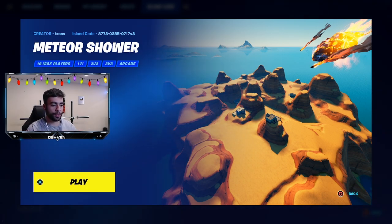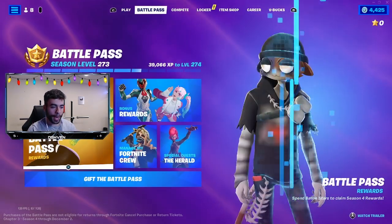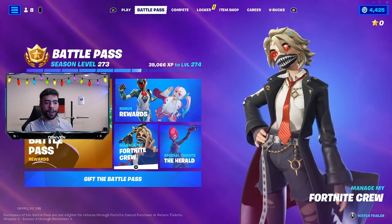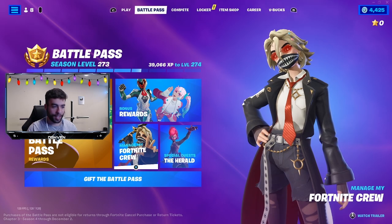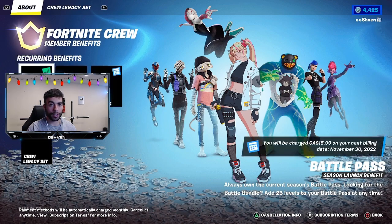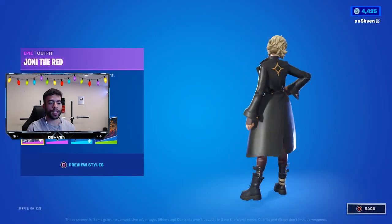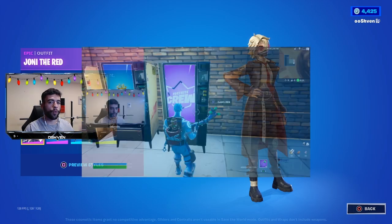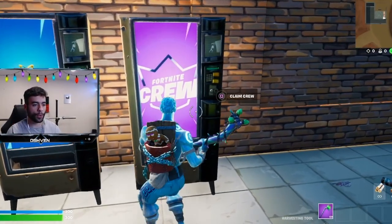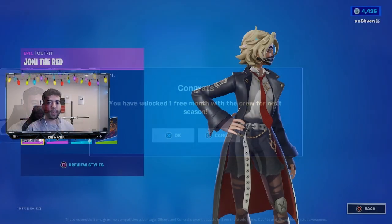This is exactly what you want to see when you load up the map. Click on play and before loading into the match, you'll notice we have the brand new Fortnite crew pack skin for December that's going to be coming out during Chapter 4. The skin is super lit. The reason I showcase this skin is because within this map there's a secret Fortnite crew vending machine that apparently allows you to get the Fortnite crew pack for free.